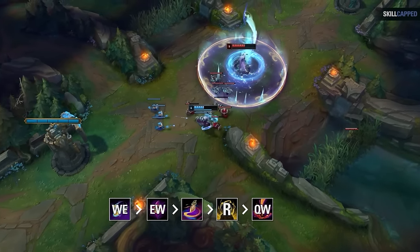Exact same idea here: the enemy Wukong flashes to ult onto us, so we react by ulting them into Zhonya's. As we come out of stasis, we land a point-blank QQ to finish them off. Alright, with teamfighting covered, let's quickly go over some more advanced tips and tricks.